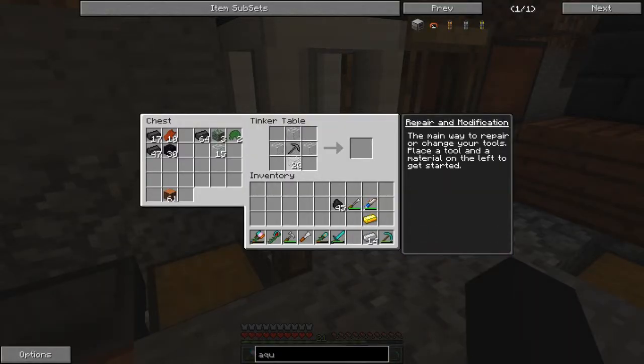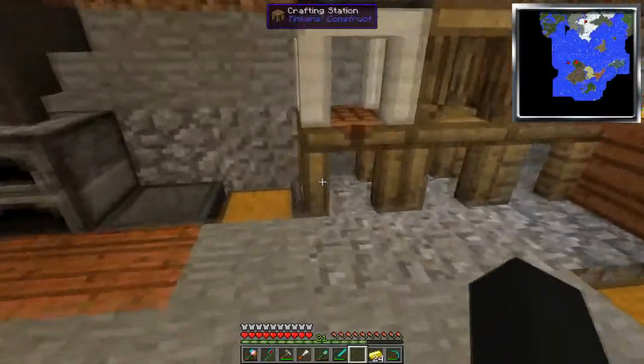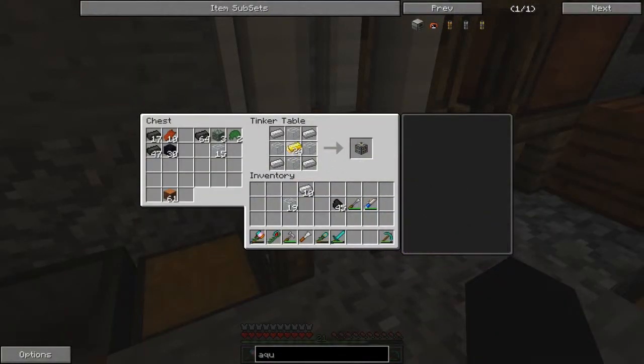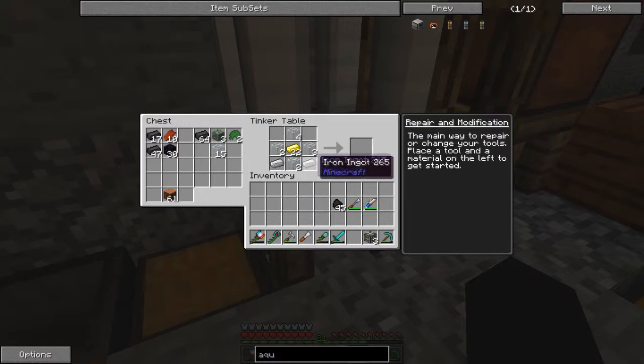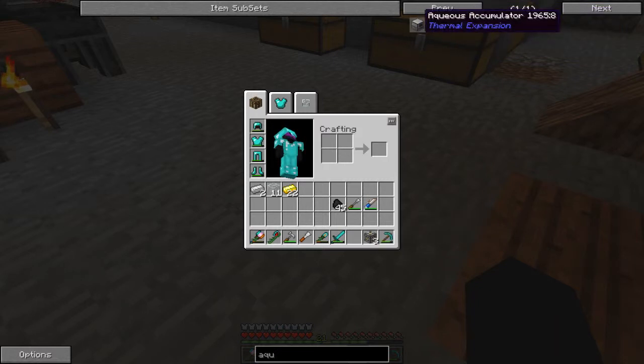One, two, three, four - gold in the middle - one, two, three, four. There we go. We are going to need a bit more gold than that. There we go, that's three - four, yep that'll work. Now we've got our machine frames.